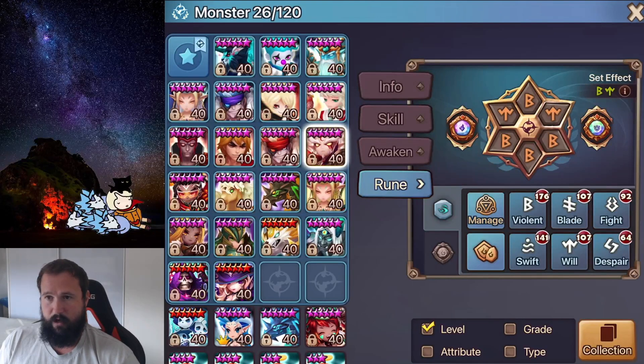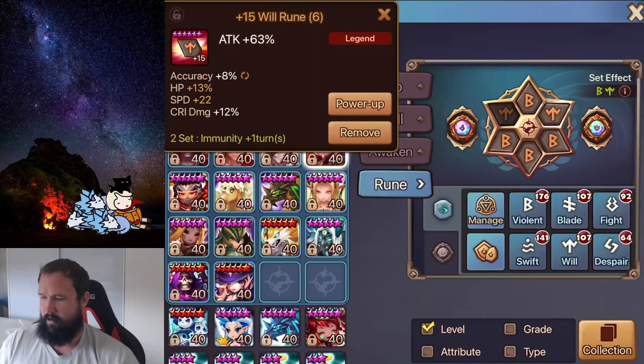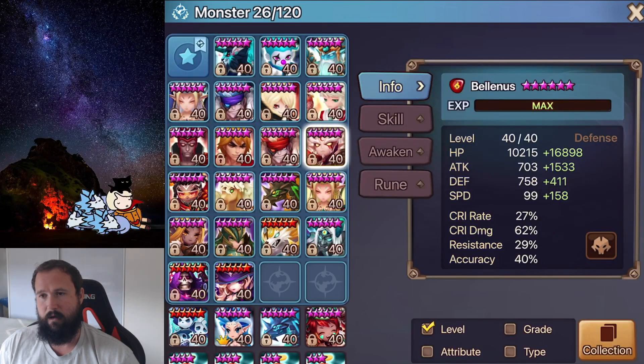Next we have Bellinus on a Violent Will set. I don't bring him a great deal — he's a very niche fifth pick. If there's no immunity or cleanse on the other side and they're very wind heavy, I can bring Bellinus. He's on a Speed, Attack and Attack build with some extra accuracy on the right side and additional damage on the left. I've opted for a high attack build instead of Crit Rate/Crit Damage because he gets damage out through dots and offers defense break — I just need a bit of damage and control with his provokes. High attack also makes him better into Douglas since it's less likely to glance.